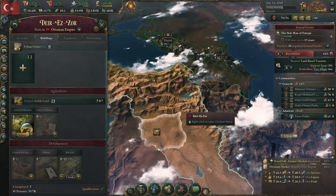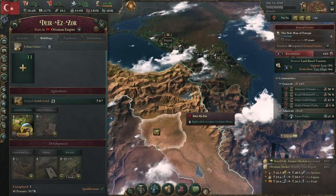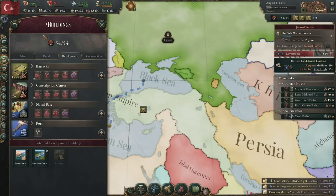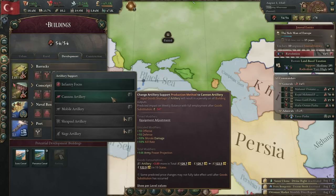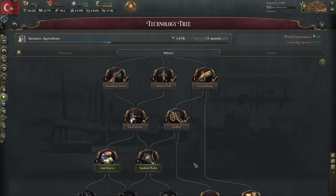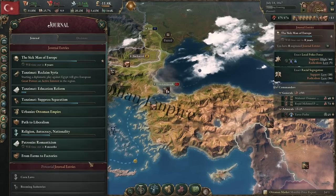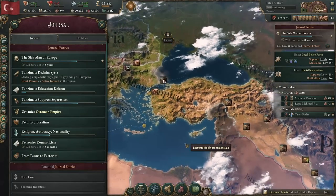Don't go easy on the barracks — we need at least 250 battalions total. Once you've got most of those queued up, come over to your buildings tab, go to development, and change your barracks production method to line infantry and mobile artillery. If you haven't researched mobile artillery yet, go ahead and research the technologies required: line infantry and Napoleonic warfare. Doing those two together with the urbanization and military reforms shouldn't take very long. The urbanization and military reforms are two of the easiest journal entries you can do.